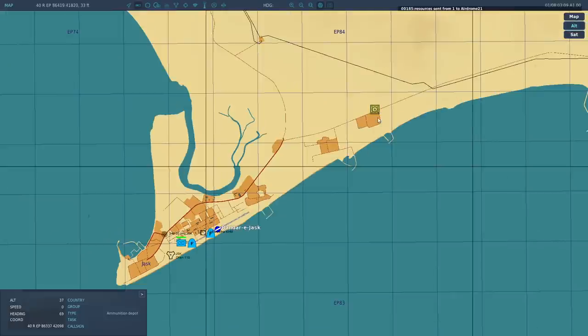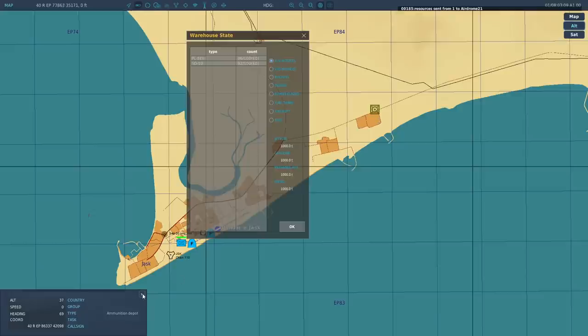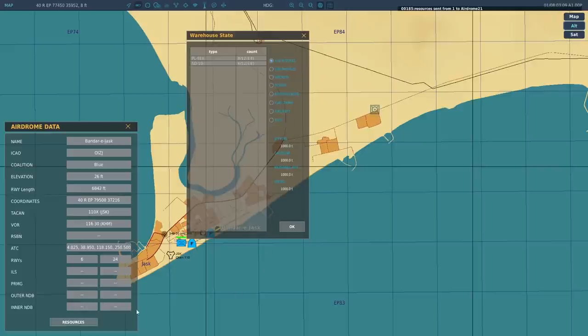Now go over to that ammo dump — click the little arrow at the top right of the status thing at the bottom. That gives you the same window. You'll see there was a hundred initially on the right. There are now four PL-5s and eight SD-10s taken out of stock because they've been sent via this message. One is that ammo dump, and aerodrome 21 is Bandar Jask. If you go back to the airport window, you'll see E4 and E8 — that's what is expected to be delivered. So it's expecting eight and four to come via shipment. E means 'expected.'